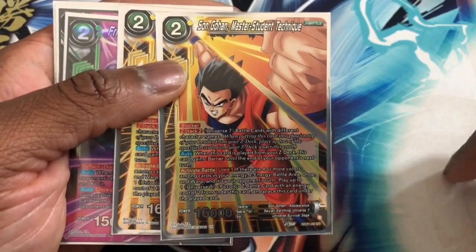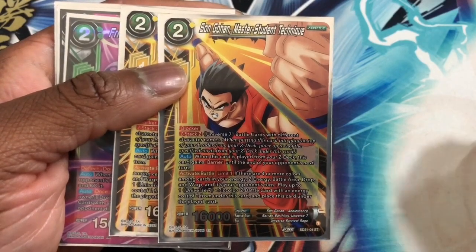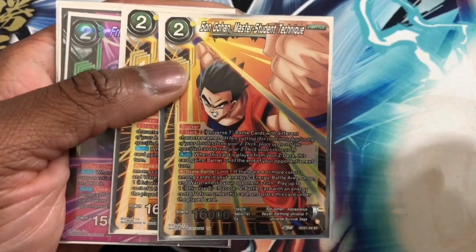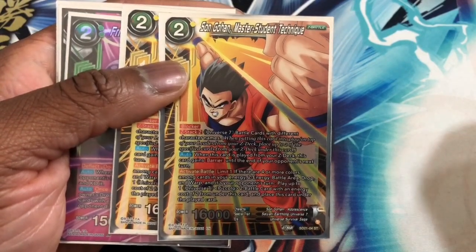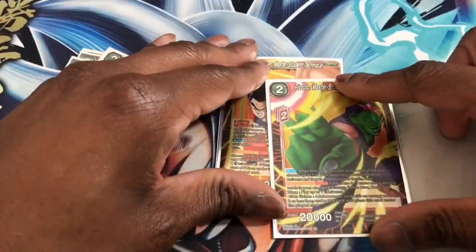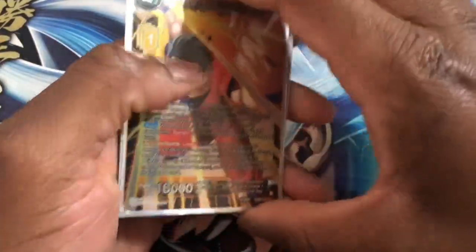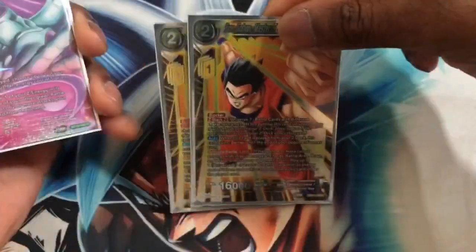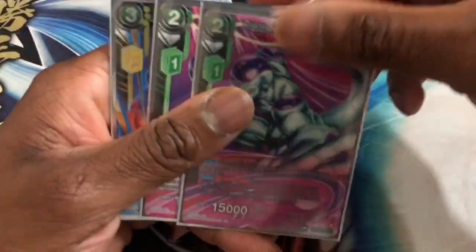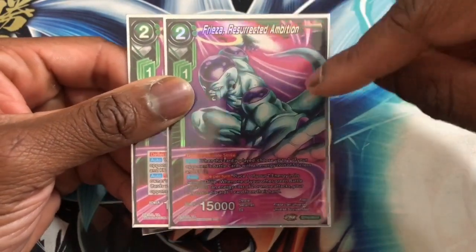Activate Battle: if there are four or more color cards among your energy, Z battle area, drop, and warp, and it's your turn, play up to one U7 Piccolo Z stack card with energy cost two from under this card and place this card under the played card. Basically they feed off each other — the U7 Piccolo and Son Gohan student-teacher relationship. We run those at two.